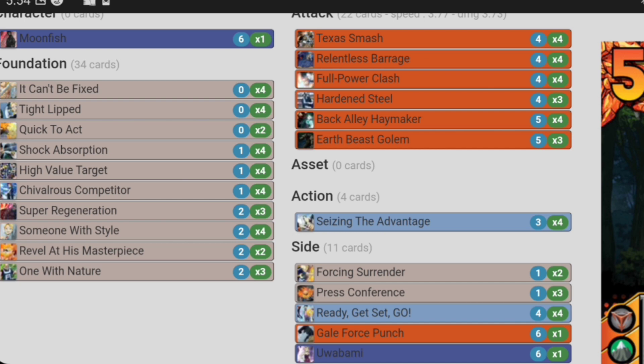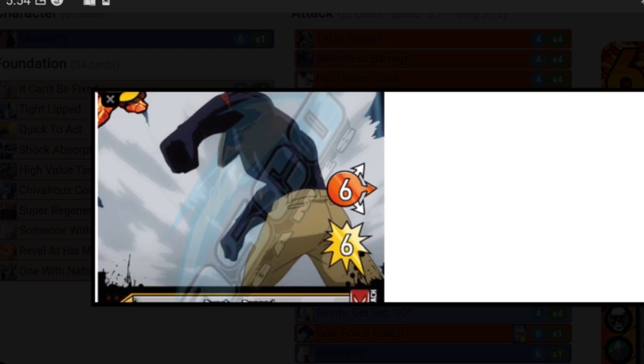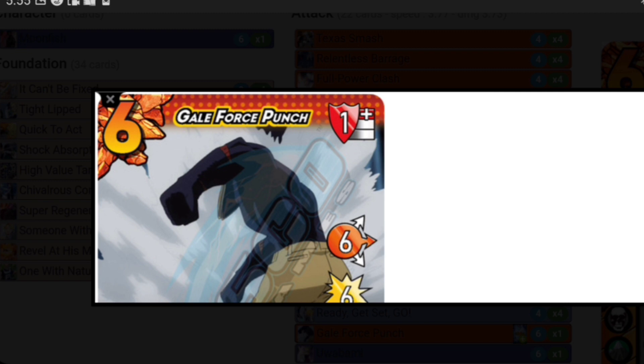This is the other attack option — it's not in the actual deck but it is a decent option. Six speed, six damage is nothing to sneeze at; that's great. But it has two checks, and I hate two checks more than anything in the game. The only one I'm even remotely okay with is Specialized Sound Waves — that card is cracked — but the two check is rough. We don't have League Interview; we don't have anything giving us an additional buff to our checks, so that's where it gets scary. But lose three health and your next punch attack gets plus five damage — seven speed plus five damage to anything, that is a scary attack. It's also a decent high block, so you can honestly throw these in instead of Earth Beast Golem. I just personally hate two checks.